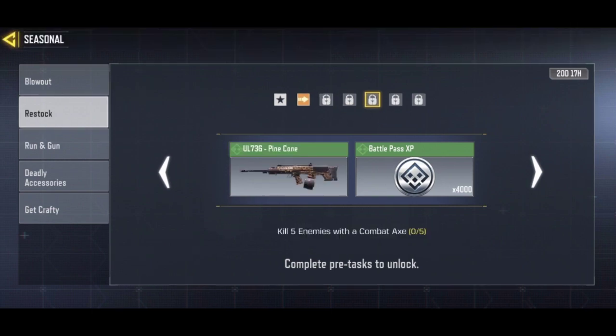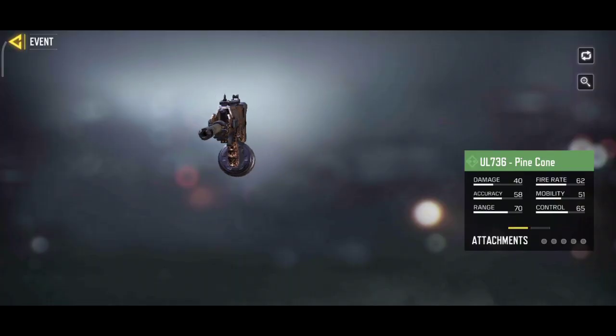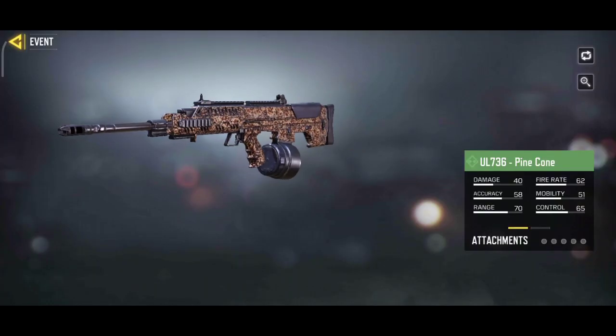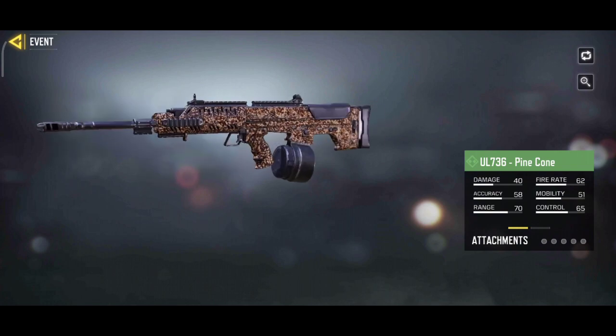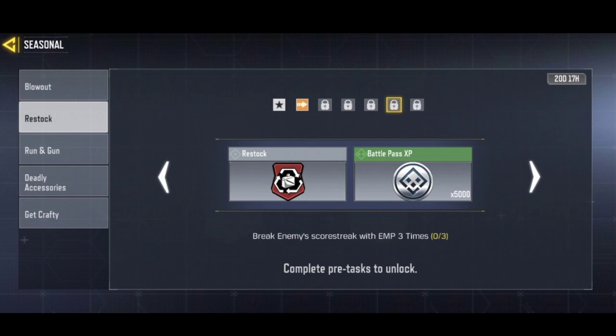So if you look at the next reward, then you will add a reward. If you look at combat attacks, you will add the same line - you will add a pine cone camo and the UL736. That is the seriously park, and if you look at it, then we will be the restock.